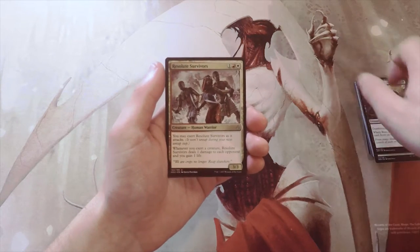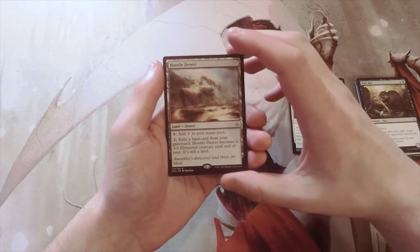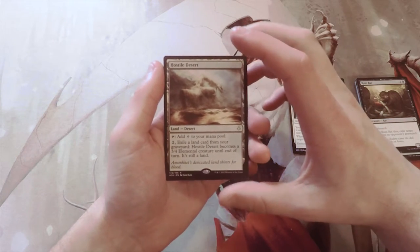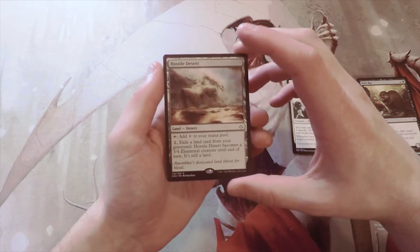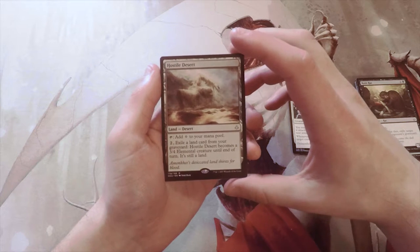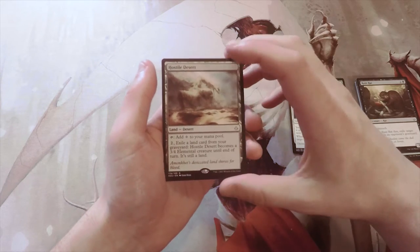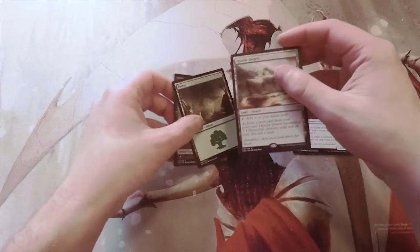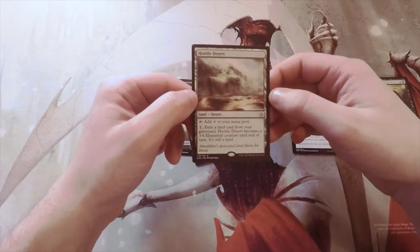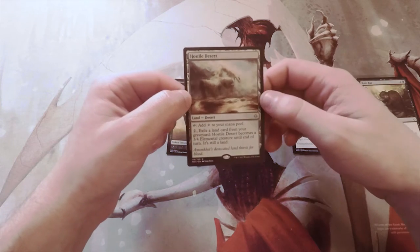Our uncommons are Resolute Survivors, Quarry Beetle, and Vizier of the Truth. Our rare is Hostile Desert — it's a land and it's a desert, which in this set is very relevant. You can tap it to add a generic mana, and then pay two and exile a land card from your graveyard to make it a 3/4 elemental creature until end of turn. It's still a land, so it's a man-land. Not an amazing one, but it has some utility. I believe it saw a little play in the desert deck, but it's not a card I'm super happy to see.